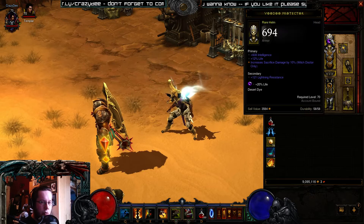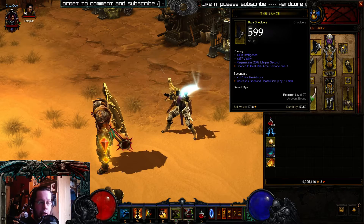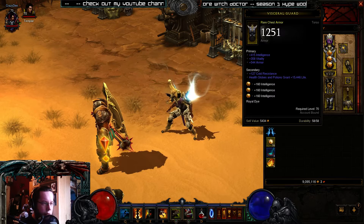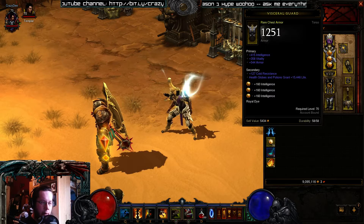So on the helmet: high vitality, crit chance, and a socket. On your shoulders you want high vitality, armor, and life percentage — we got vitality but no armor, we got area damage and life per second, which is okay for the start. For your chest you want high vitality, three sockets, and life percentage or armor — we got vitality, armor, and three sockets, so it's fine.